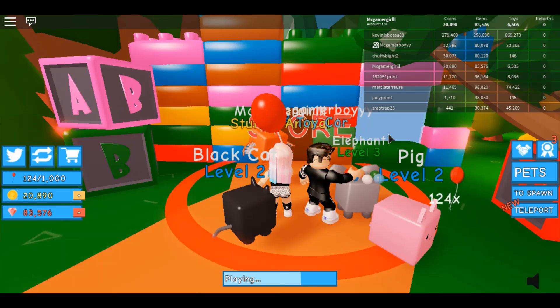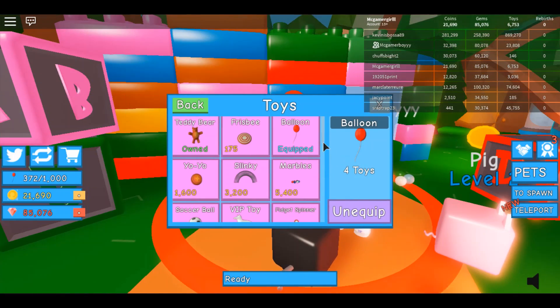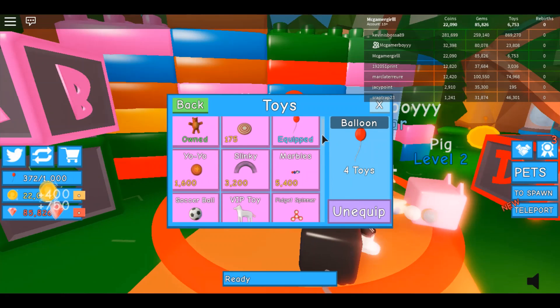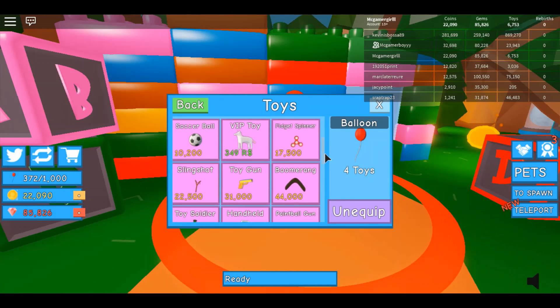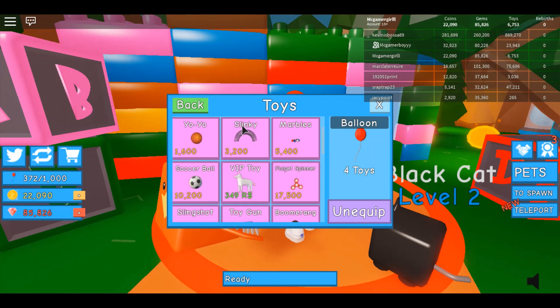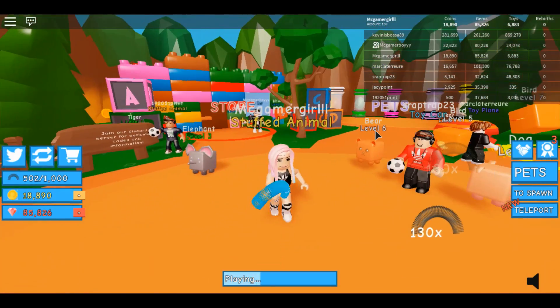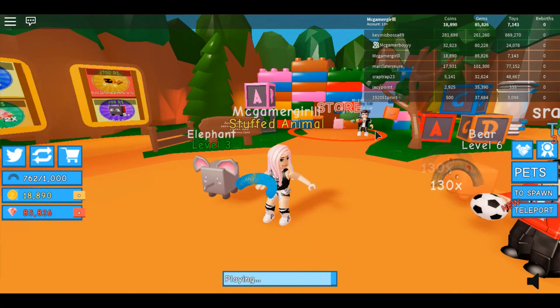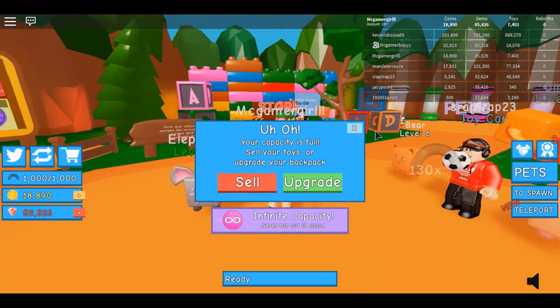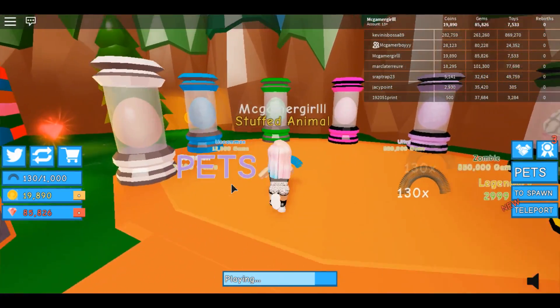I'm getting a suitcase backpack. I'm going to buy a different toy - should I just buy this one for ten thousand? Let me just buy the travel backpack for one thousand. Mine has one thousand space. I should buy another toy - mine has three. Let's go to the toys. It's a slinky, I want the slinky! Oh, a soccer ball, a fidget spinner. I can only get to a slingshot. Since I saw the slinky I wanted it, so I got it.